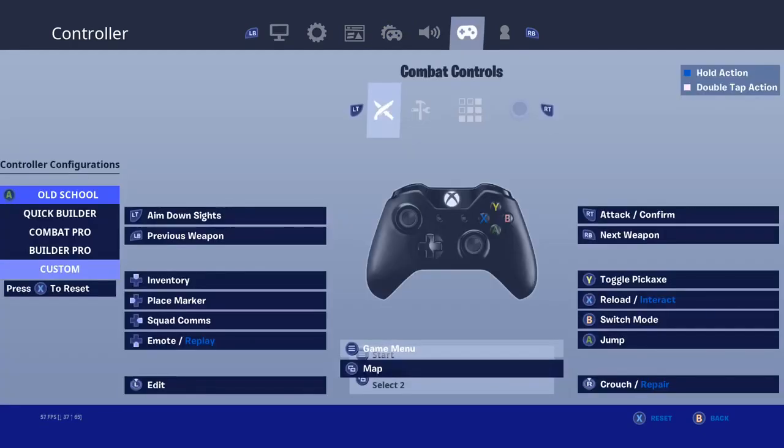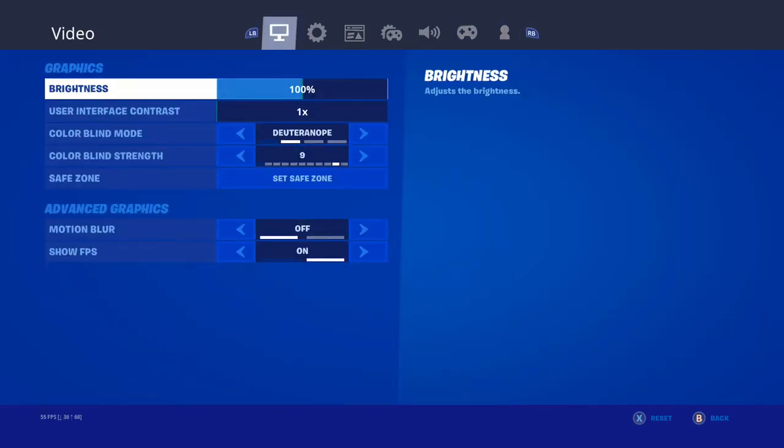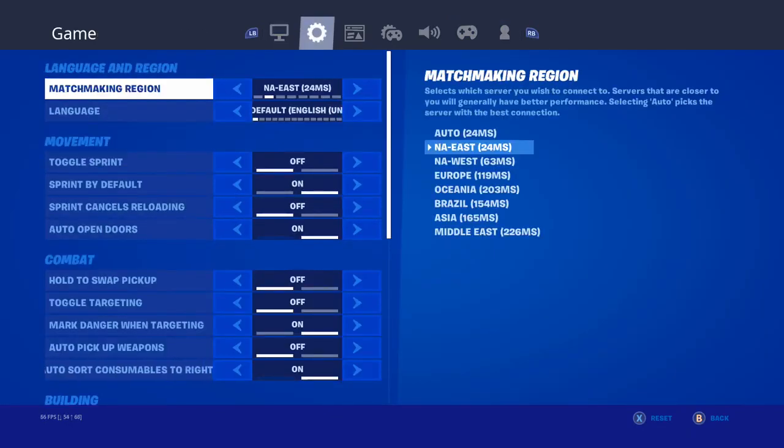I'll show you guys my keybinds real quick. Taking a look at my controller options: I edit with the left stick, my pickaxe is going to be right, and my jump in base is going to be B. Moving on to my edit controls — I confirm my edit with the right stick and I reset with LB. That's my double edit bind, so I'm able to instantly edit. That's going to be all my controls. If you guys enjoyed the video make sure to hit that like button. I'm going to try to keep uploading Twitch highlight videos every week or so.